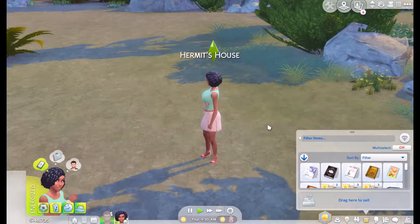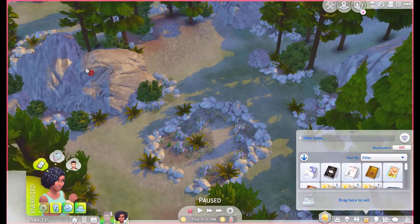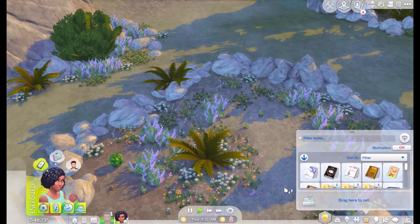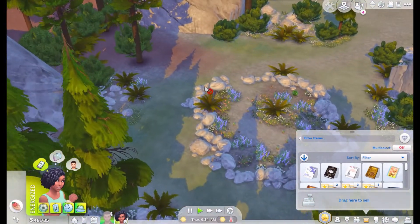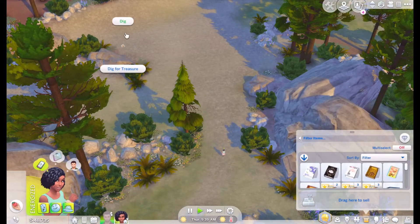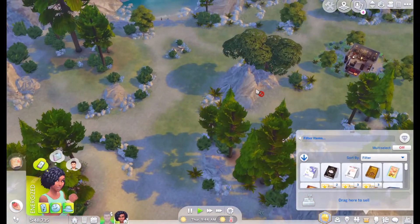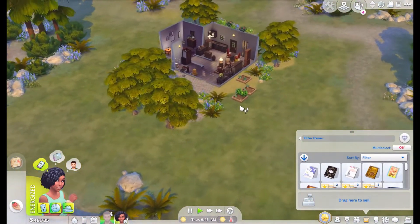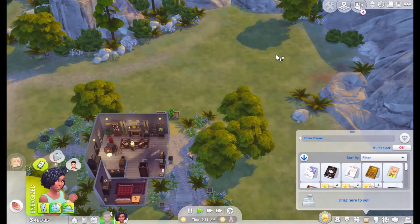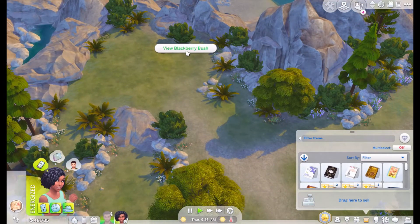Now we're going into the deep dark wood. 5am is when plants spawn, so you have to wait until that actually happens. There's parsley here and some tomato bushes. This is quite a nice open area where you can actually see what's around. I know there are some plants here but I might have already harvested these ones - apparently there are two plants here but I haven't been able to spot them.